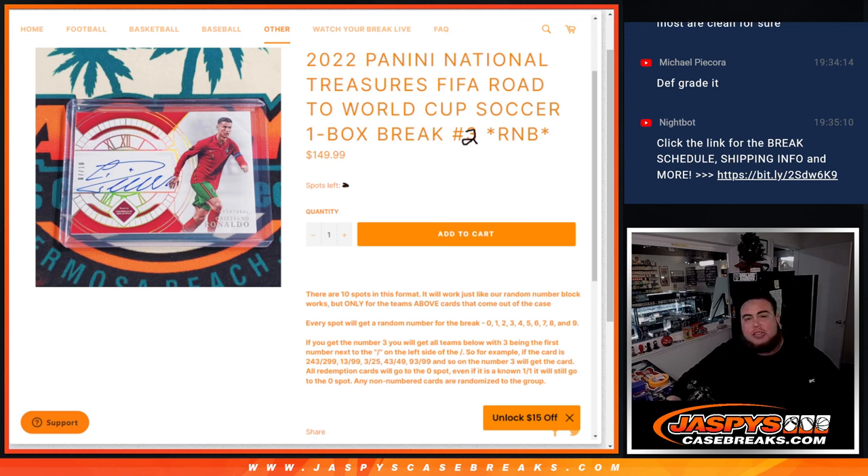What's up everybody, Jason here from JazzBeatsCashBase.com. 2022 Panini National Treasures FIFA World Cup Soccer just sold out. This is a one-box break, random number block number 2.